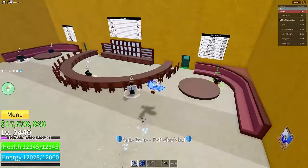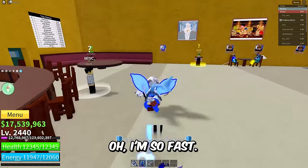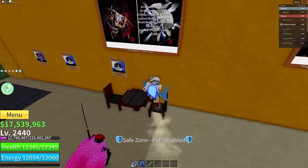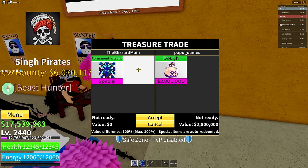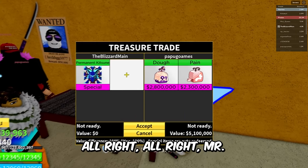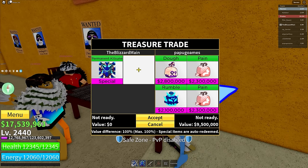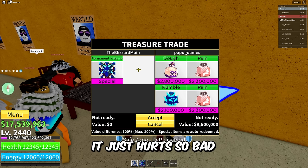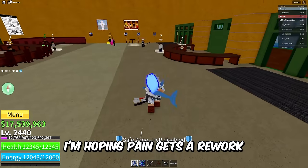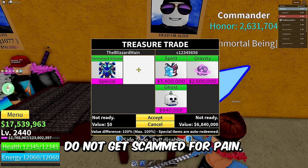I didn't even know there was a cool dash attack attached to Katsune — look at this, oh my gosh, I'm so fast! All right, we're in the next server. We got Papu Goams — 1.2 million bounty — putting in Dough, Pain, and Rumble, with two Pain fruits. The only thing Pain is going to get you is pain. Whenever I see Pain fruit I just get immediate pain in my brain. I'm hoping Pain gets a rework — do not trade for Pain fruit, by the way. It's Paw, in case you guys are unaware — do not get scammed for Pain.